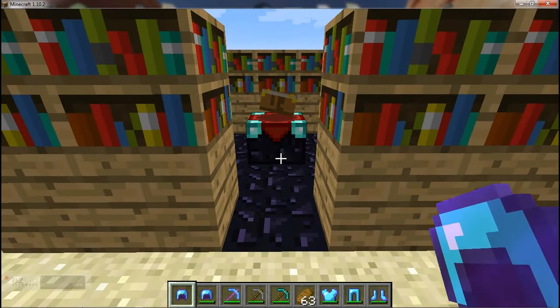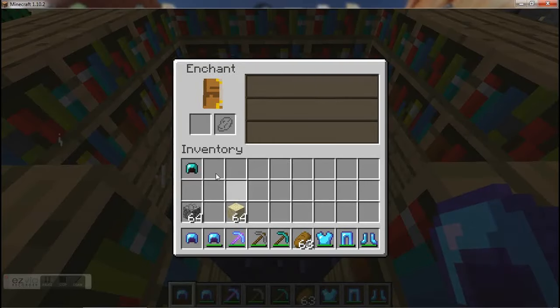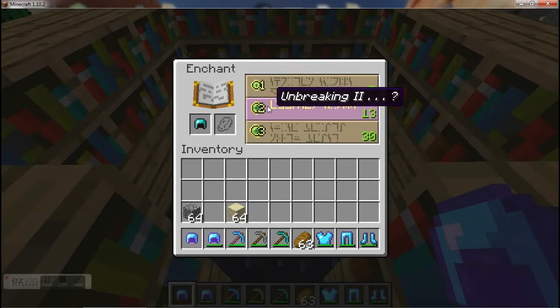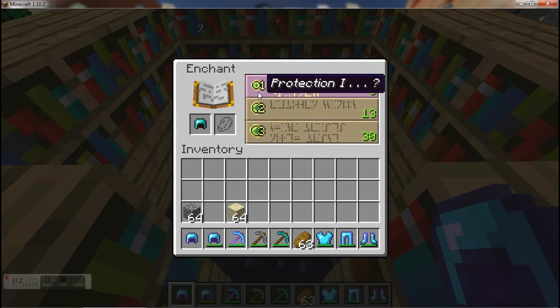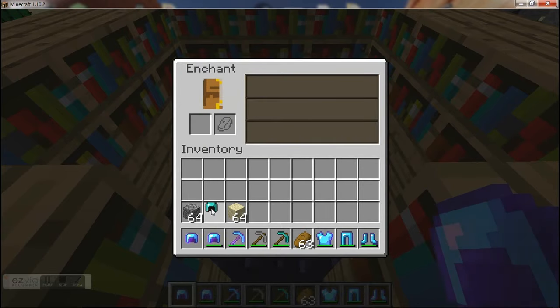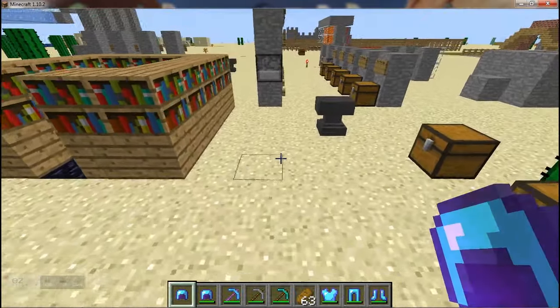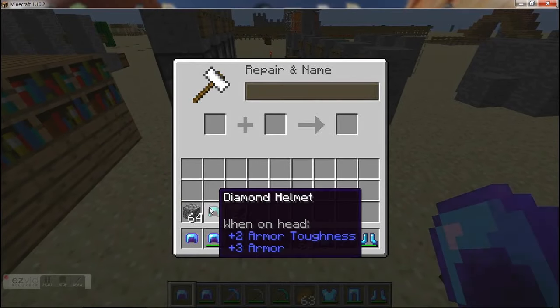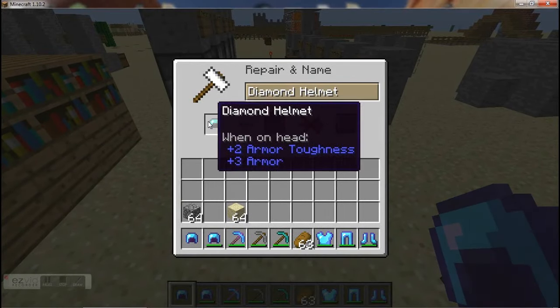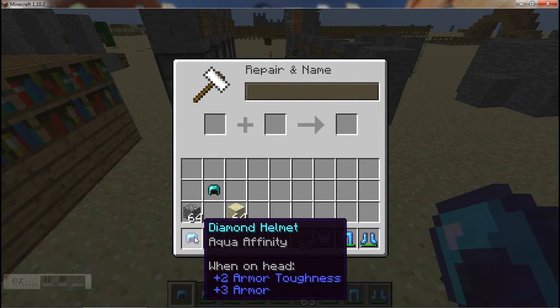Hey everybody, and welcome to this MC Instructor Builds tutorial, this one on the Aqua Affinity enchantment. This is an enchantment that can go on helmets, and you can get it at any level on an enchanting table, but it seems you get an increased chance the higher level you go — so the more XP you have from your XP farm, the better chance you have. You can also get it by using a book and a helmet.